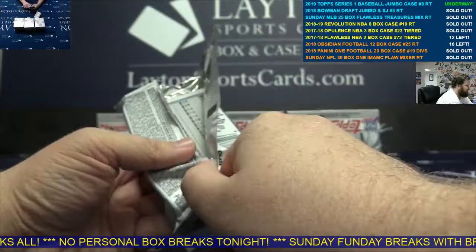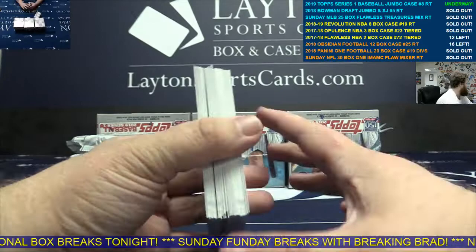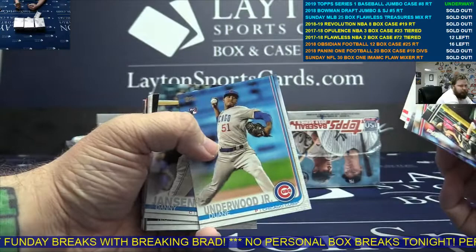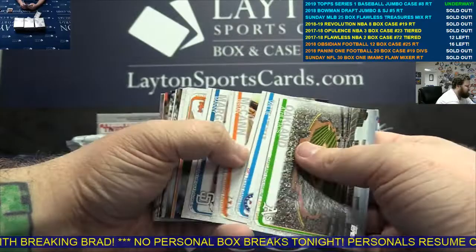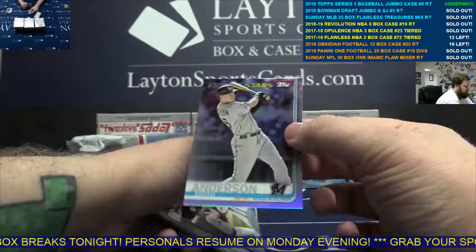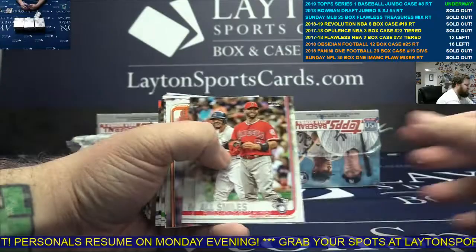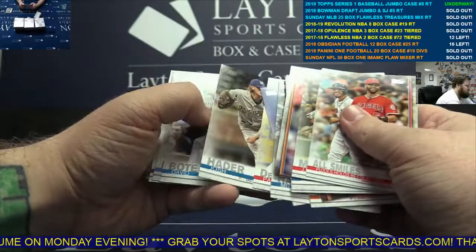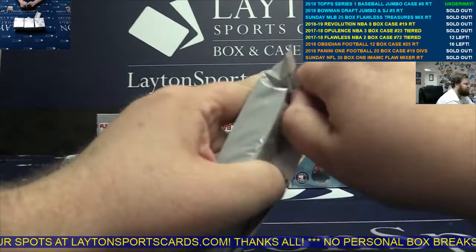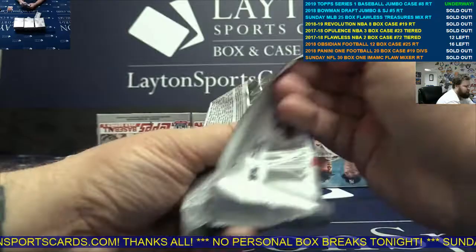First box break I've done in this stuff — I think it's actually the first time I've ripped it this year. I haven't even done a personal. There were three or four inserts out of a stack — nothing there. Three out of these 46 cards per pack for a Cleaver gold. Silver future stars Brian Anderson. Four rookies that entire pack.